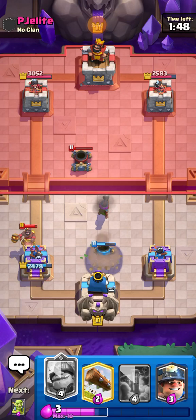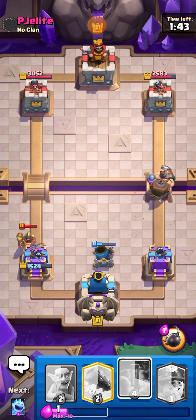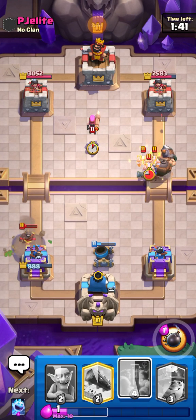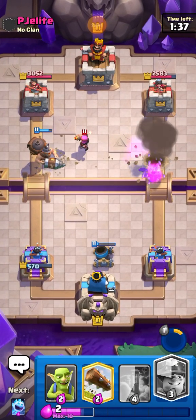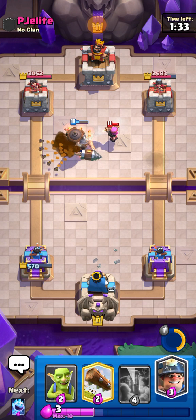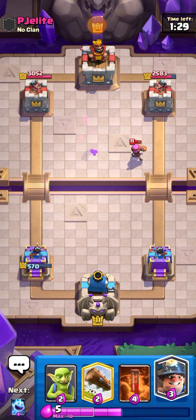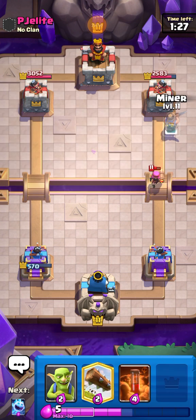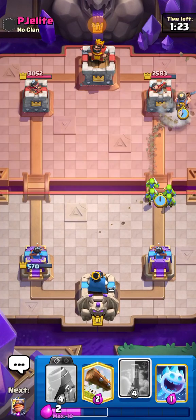That kind of sucks — he's definitely gonna get damage now. Well played by our opponent. Going in for Mighty Miner, using the ability as well, should be able to kill the Minions. He totally outplayed me there — I didn't even think of that, that was crazy. Going in for Goblins with Miner, trying to apply some pressure.